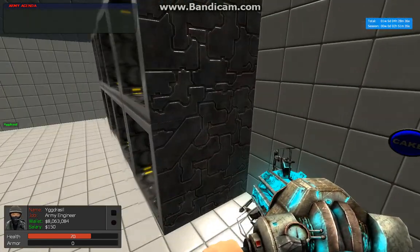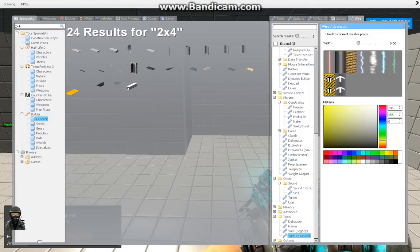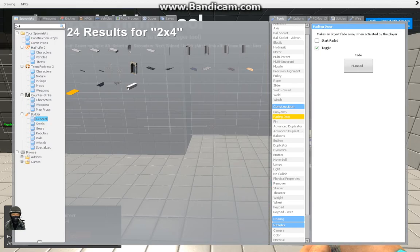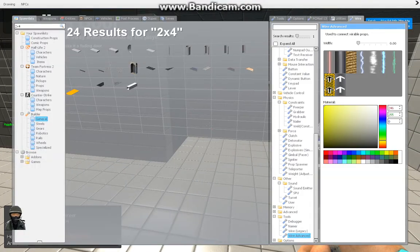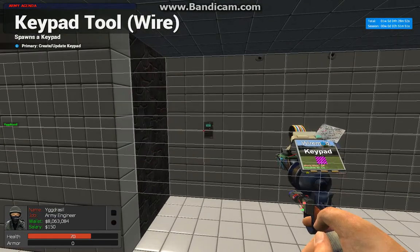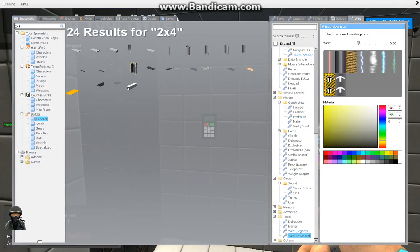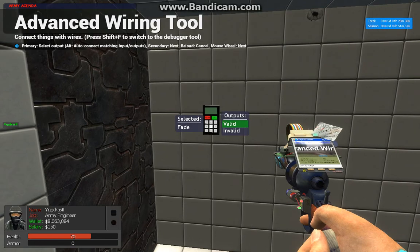You can also use the keypad instead of the button, which is more secure in my opinion. Search for keypad over here in the wire menu, select your password right here, then place it. Get the wire tool — the fading door opens via outputs.